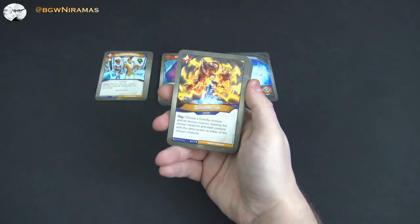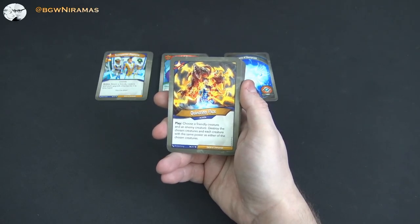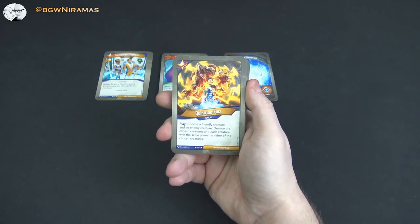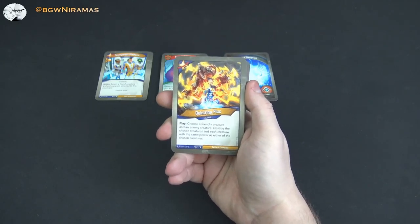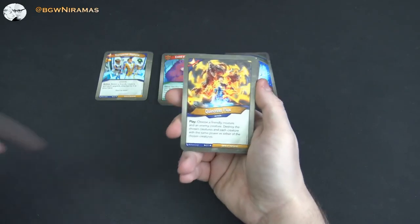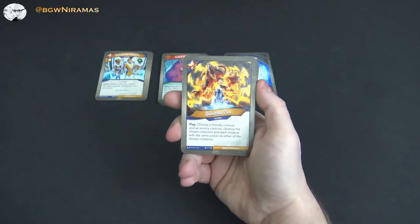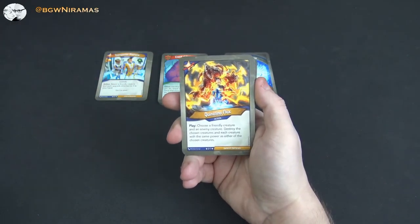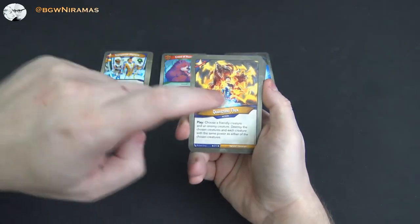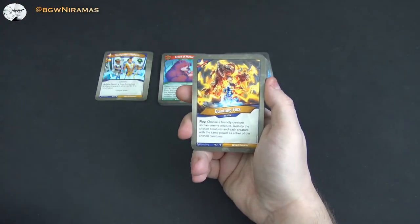Quintrinoflux. Play: choose a friendly creature and an enemy creature. Destroy the chosen creatures and each creature with the same power as either of the chosen creatures. So if you can set this up well, you can board-wipe your opponent's creatures and save yours at the same time, especially if you can ward. I actually played earlier this evening and used this together with the medic that could ward someone so we could protect it. Really interesting.